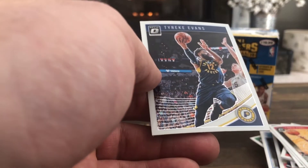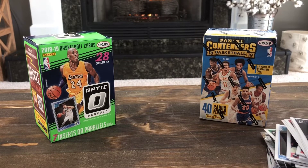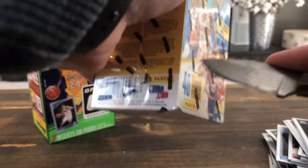Giannis franchise feature — pretty cool — and Tyreek Evans. Nothing too crazy out of that box, but a couple of good cards there. I'm not sure how rare that purple Antetokounmpo is — it's not numbered.